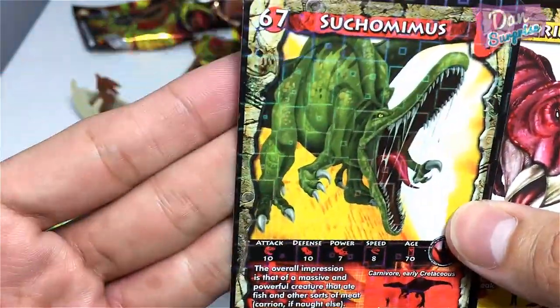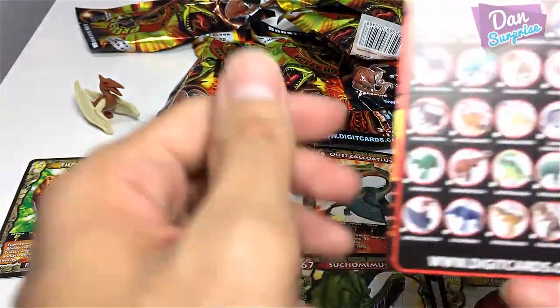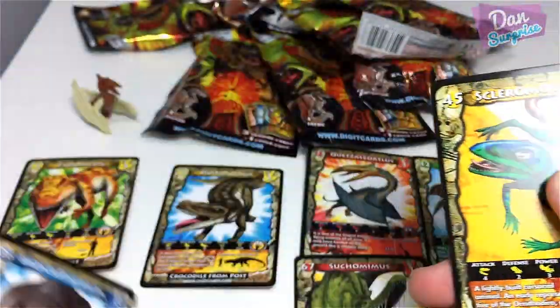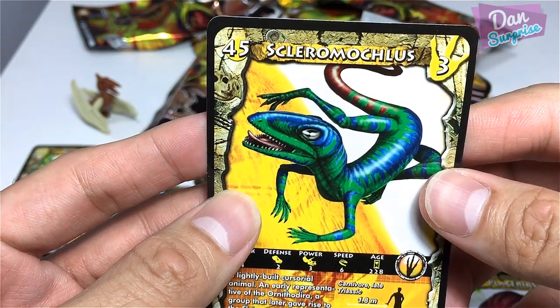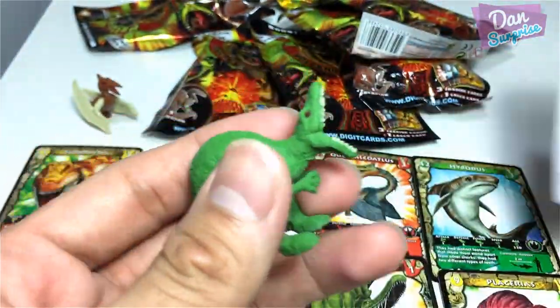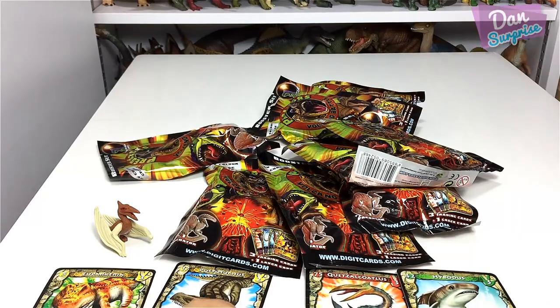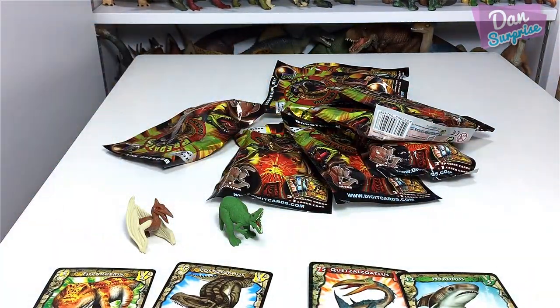Next, let's open up another one. Some cards - we have a Suko Mimers! Wow, this is cool, I love Suko Mimers. So another shiny card, and we have this Placerius. I have the figure Brontotheria - it is a prehistoric animal closely related to an elephant. And what is this? Scleromoclis. What figure did we get? Oh, this is cool - the mouth wide open! We have a Suko Mimers - that's awesome!